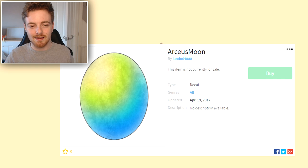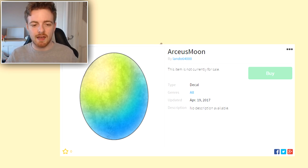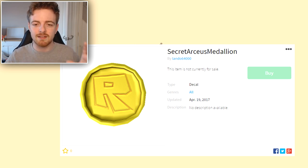Yes, the god of all Pokemon. Now that's not the only thing. I don't really know why it would be a moon, but I kind of want to speculate about this a little bit, and I will do after I've shown the three images. So the first thing is the Arceus Moon. Now if we skip to the next image, we actually have a secret Arceus Medallion. As you can see it is a medallion, but it just has the Roblox placeholder on it. It's gonna look completely different in the actual game, but there will be some sort of medallion that you can get to do with Arceus.